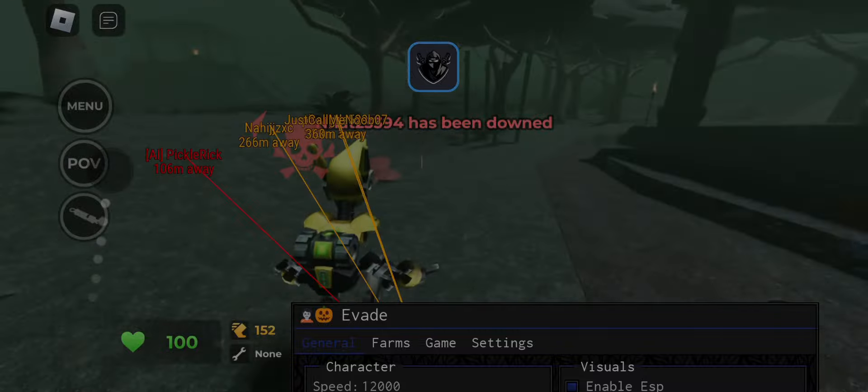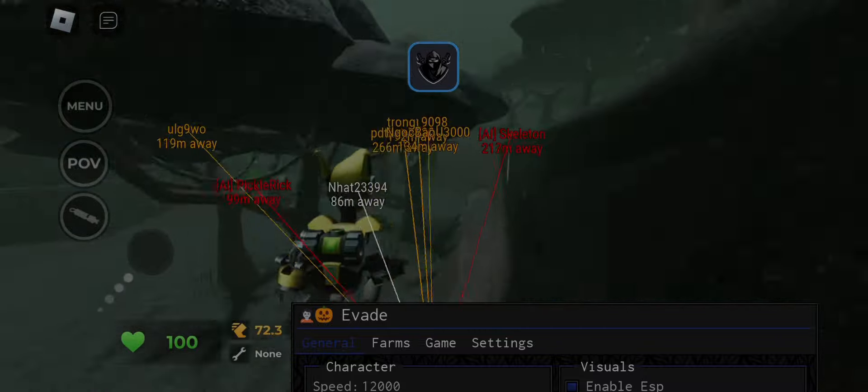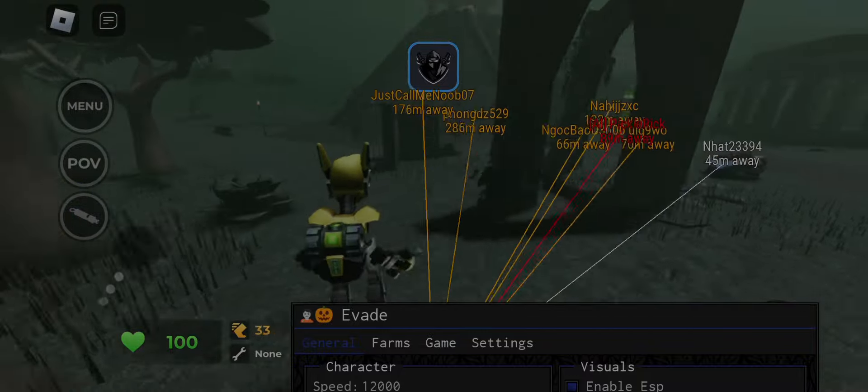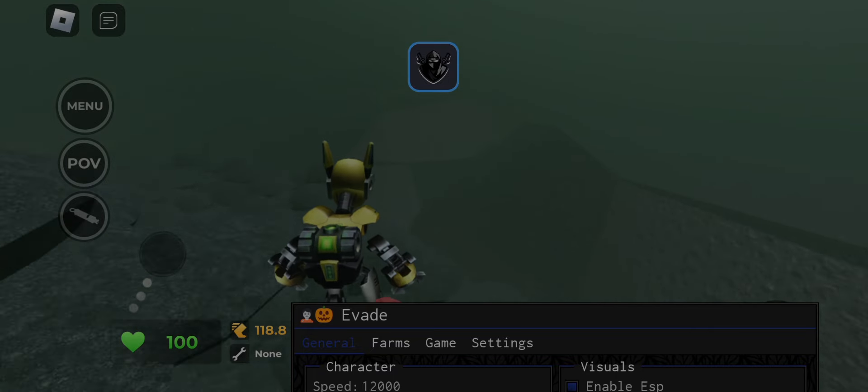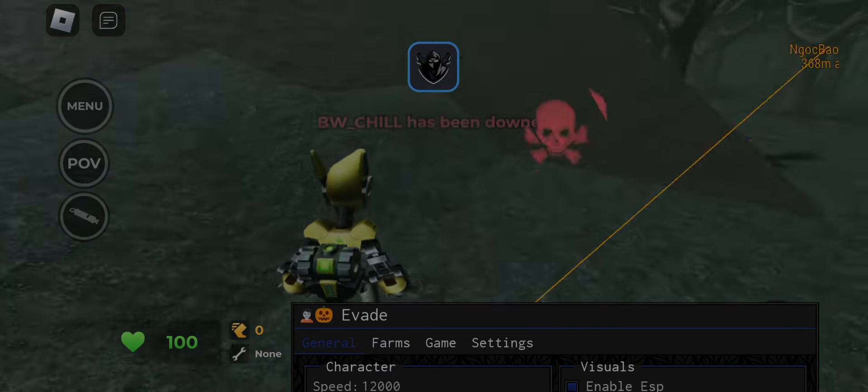This script is perfect for you. If you want executors like Delta, Fluxus, Vega, Arceus, Keyless Cubics, and Keyless Trigon, then the links are in the description — go and get them. Thank you for watching. Peace out.